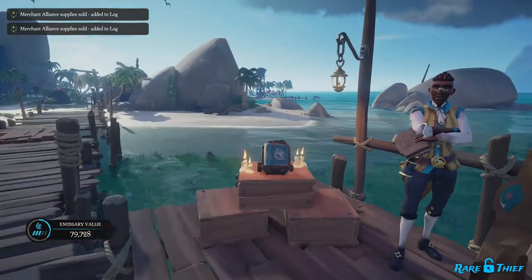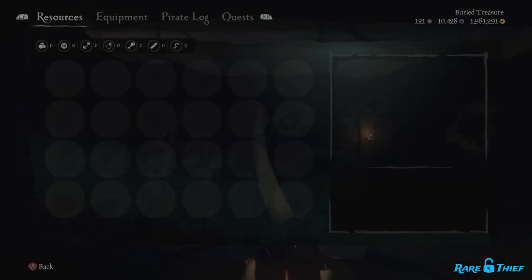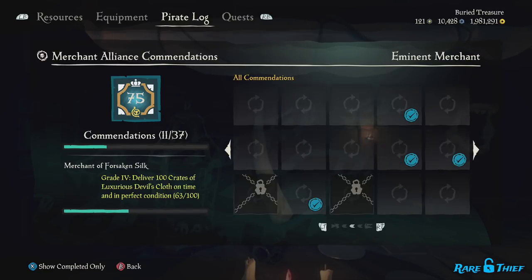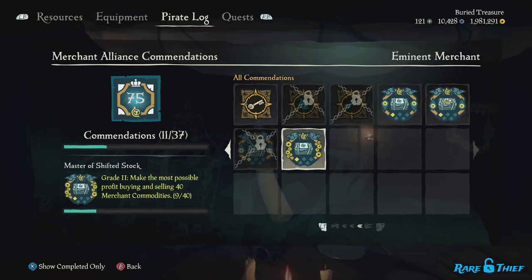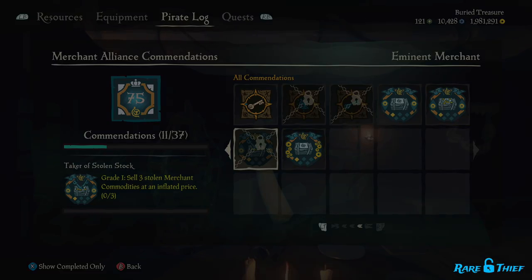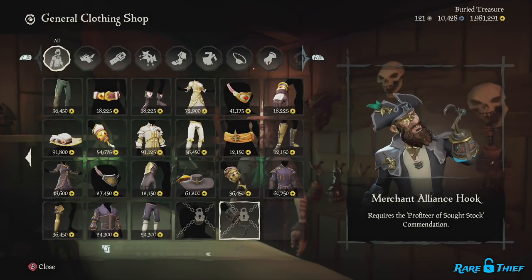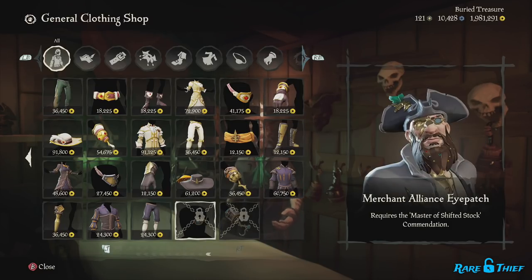Hopefully those strategies give you some food for thought. Though the gold might be reason enough to sail these trade routes, there are also new emissary trade route commendations for buying, selling, and even stealing these new merchant commodities. Buy, sell, and steal enough, and you'll unlock the new Merchant Alliance Hook and Merchant Alliance Eyepatch.